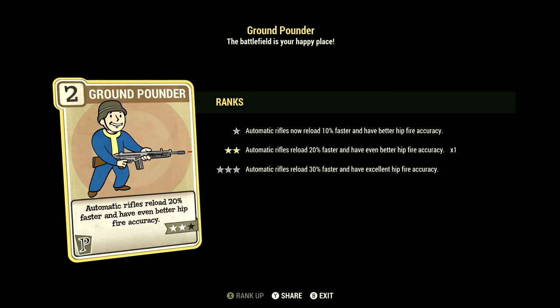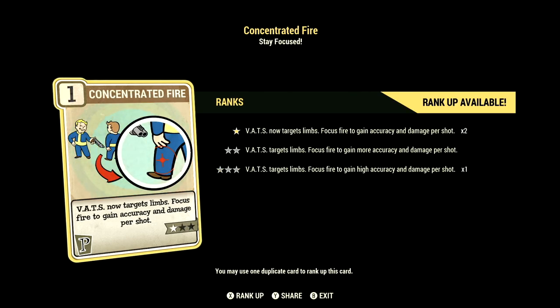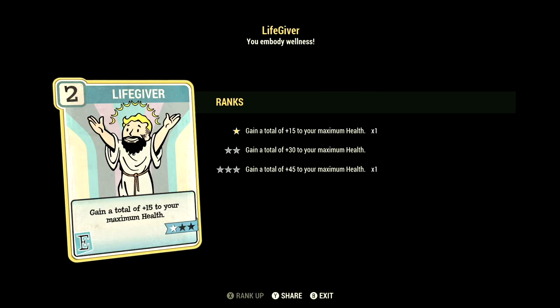We have Ground Pounder at two stars — automatic rifles reload 20% faster with better hip-fire accuracy. We have Tank Killer maxed out — rifles and pistols ignore 36% armor with a 9% chance to stagger. We have Concentrated Fire at one star — VATS targets focus fire to gain high accuracy and damage per shot.